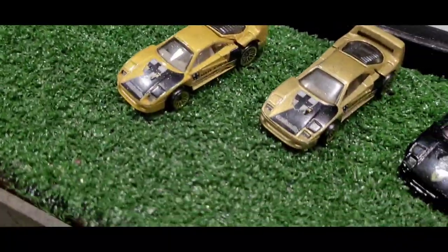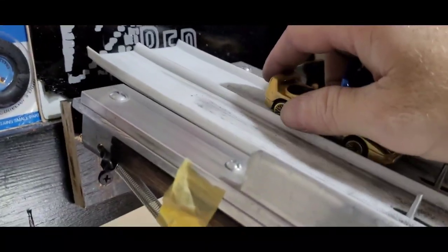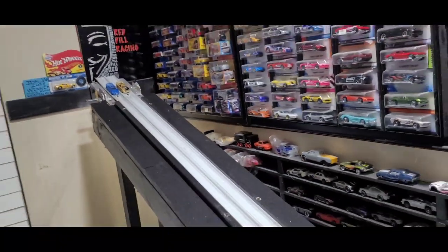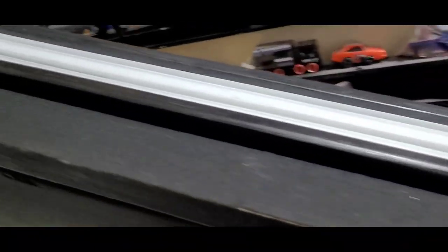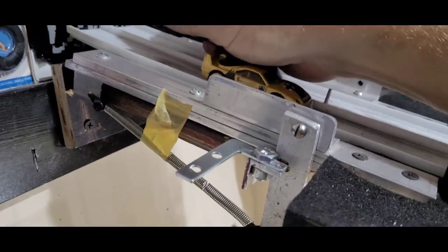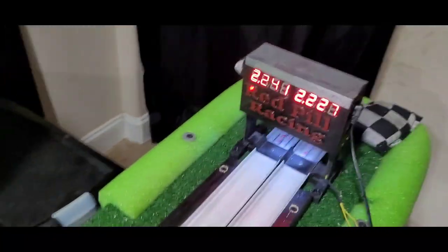You wonder why I got two gold ones — if you look close they are different colors, a dark and a light gold. I'll challenge this new gatekeeper, this blue PR5, with the dark gold. Close race — 2242 to a 2244. Close slow race. The blue took it though with the 2242 in lane two. These can't be the gatekeeper at that speed, that's terrible.